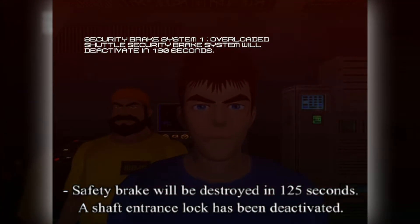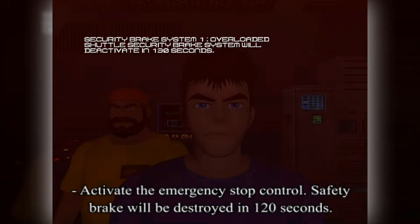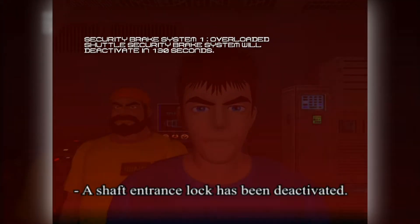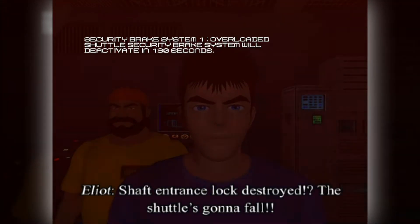Safety brake will be destroyed in 125 seconds. A shaft entrance lock has been deactivated. Activate the emergency stop control. Safety brake will be destroyed in 120 seconds. A shaft entrance lock has been deactivated. Shaft entrance lock destroyed? The shuttle's gonna fall!